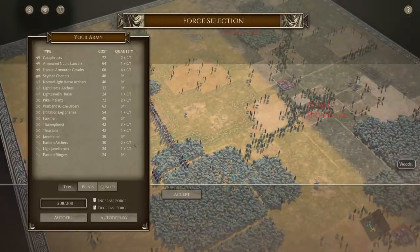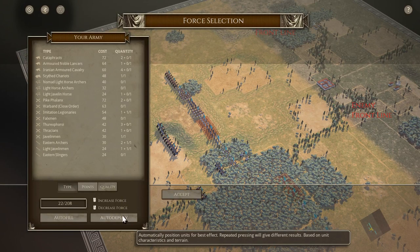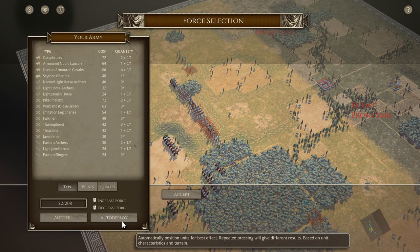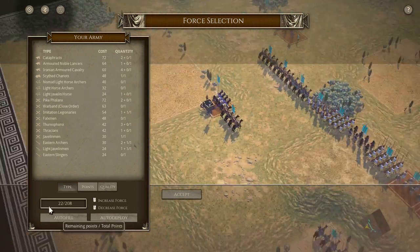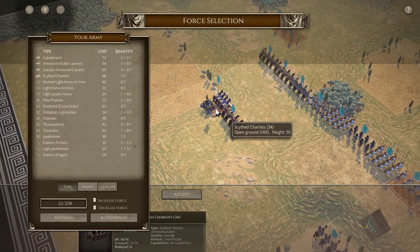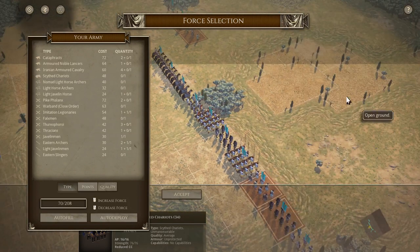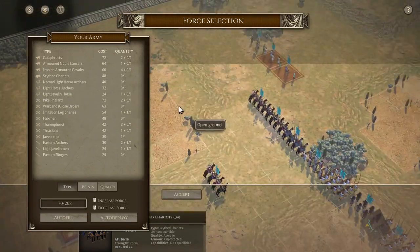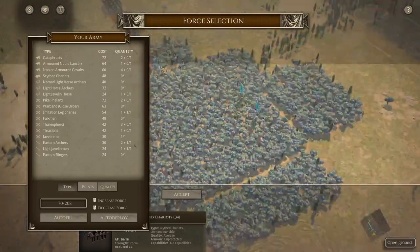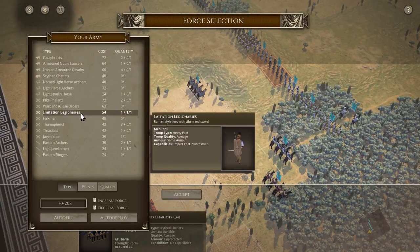So I'm going to keep on doing what I've been doing. Rather than choosing my army, I like the challenge and the kind of variety that comes with autofill. And then in terms of autodeploy, what's kind of nice is I have a ton of cavalry now. And I'm not super happy about the chariots to be honest. But you can see why they chose them because I only had a certain amount of troops. I'm pretty happy with this - I've got imitation legionnaires.